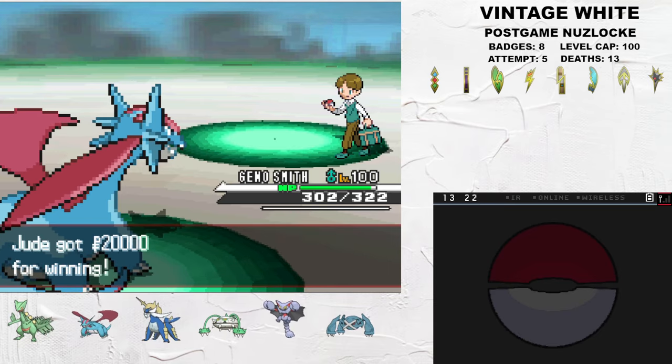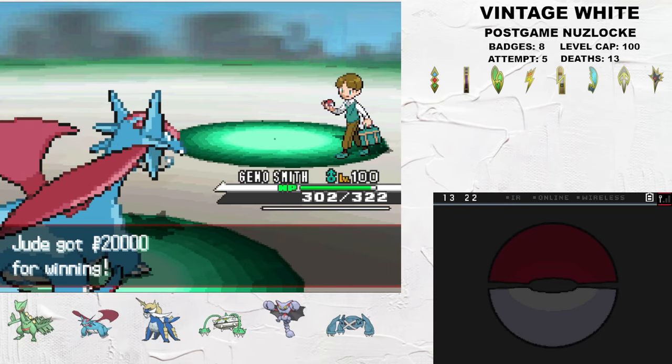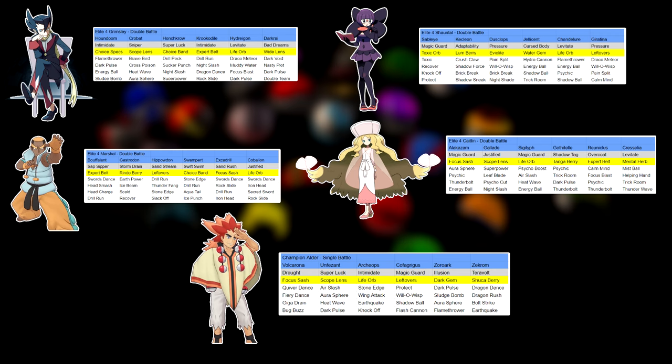But that was scary - I definitely needed a better line where I could play around the evasion. The apex of this postgame is, without a doubt, the Elite Four rematches. These are all double battles and have some hilariously overpowered teams - which, relative to the rest of this game, is really saying something.